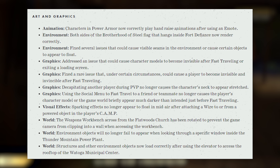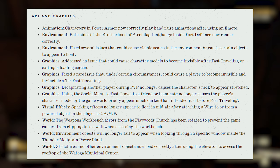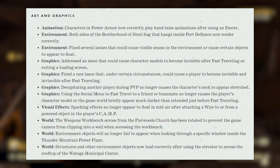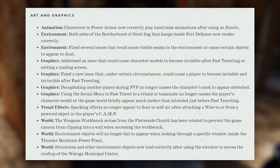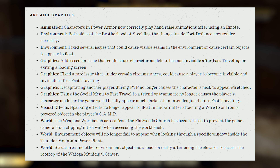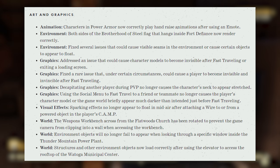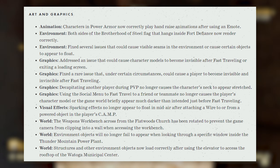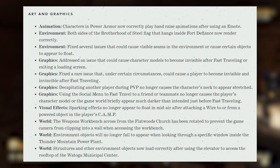For art and graphics, characters in Power Armor now correctly play hand-raised animations after using an emote. Both sides of the Brotherhood of Steel flag inside Fort Defiance now render correctly. Fixed several issues causing visible seams in the environment or floating objects. Addressed an issue causing character models to become invisible after fast-traveling or exiting a loading screen. Fixed a rare issue where a player could become invisible and invincible after fast-traveling. Decapitating another player during PvP no longer causes the player's neck to appear stretched. Fast-traveling to a friend via the social menu no longer causes the game world to briefly appear much darker than intended.